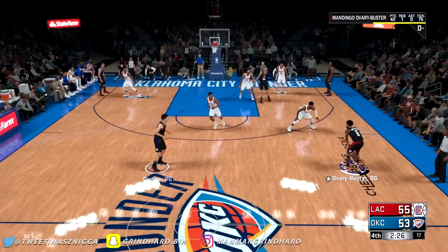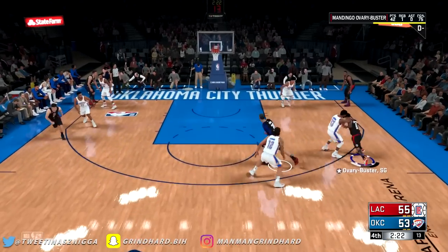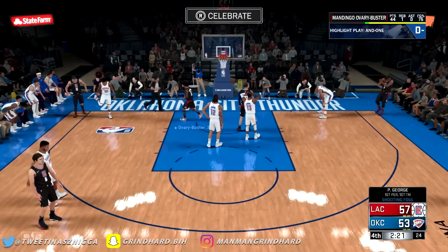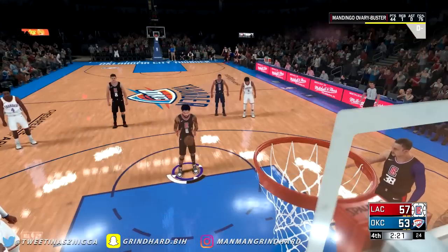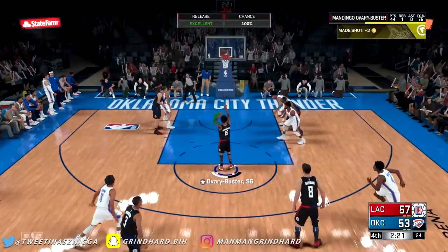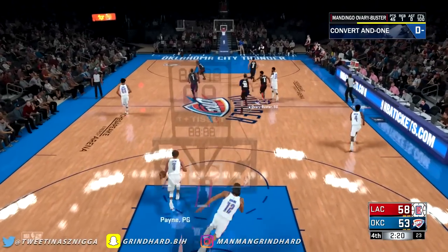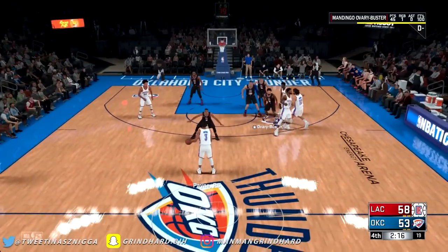You can get the maximum amount of XP. You're getting XP for pick and roll, you're getting strong finish. If you're doing acrobat, you're getting acrobat XP — you get a lot of XP for acrobat. Or you can finish with a floater. With the center, you can't get the unathletic layup packages, so just finish with a reverse layup. That's the easiest way — you get way more XP for reverse layups.